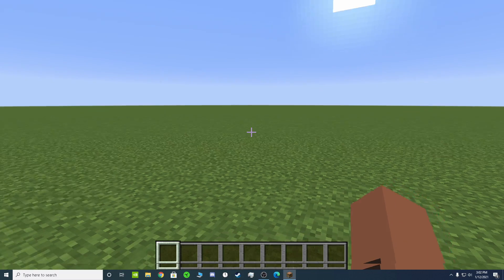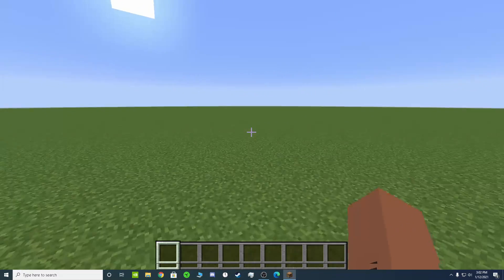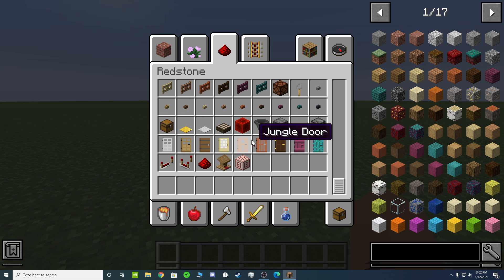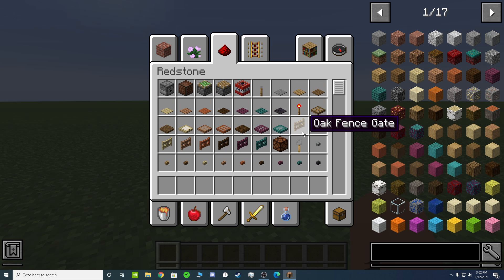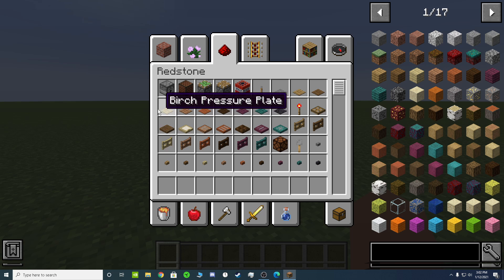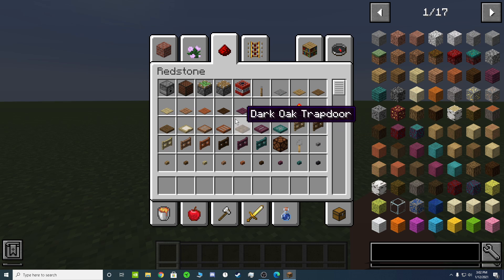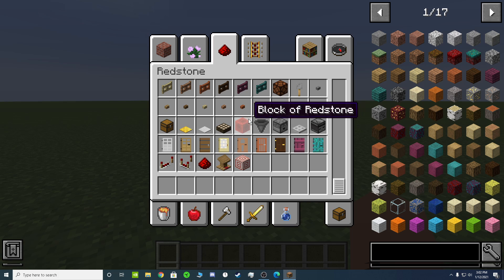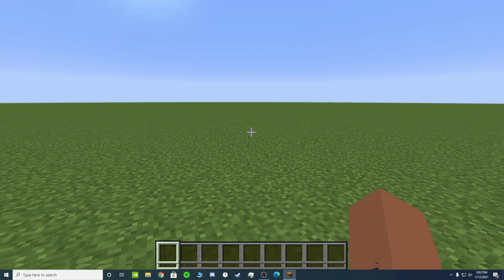What is going on everybody, it's Random Stuff here, and we're going to be starting a new series on Minecraft called How To. It's going to be teaching you how to use the redstone tab — everything in here. We're going to cover some of these in one video, but this is going to be a separate video because these are basically the same thing. Okay, so let's get started.